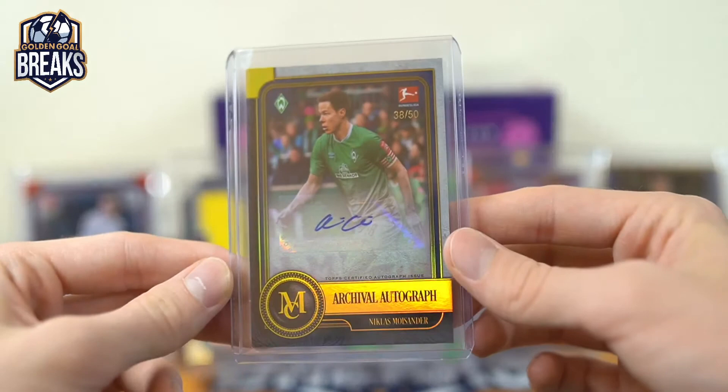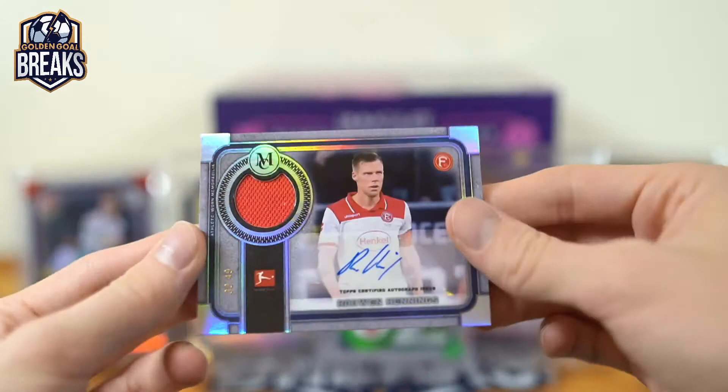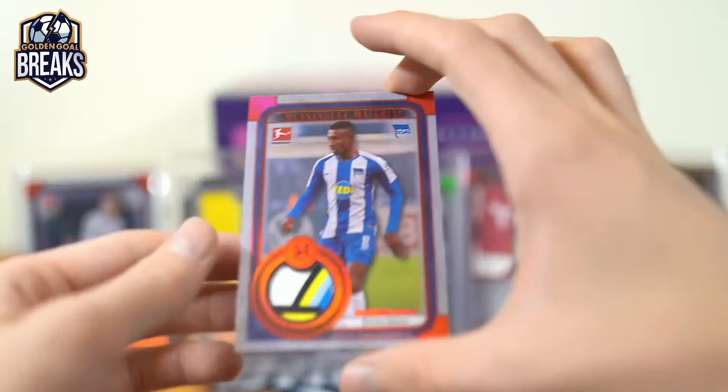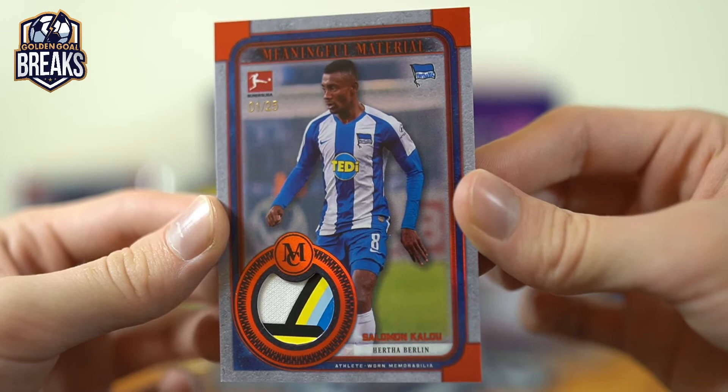Then we got a patch autograph for Rouwen Hennings — that is for Tuna, 32 of 49. Tuna is Dirk — there you go Dirk, sickness on the patch. Salomon Kalou, first one of 25 — I assume that's from the Teddy logo. Look at that — sickness! Oh, four color — five color actually, wow! Nice looking patch. Congrats Hertha — that is Jason.